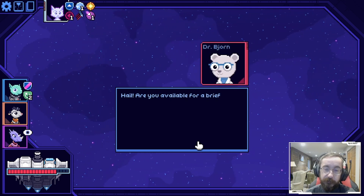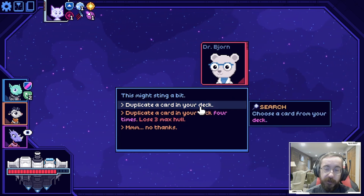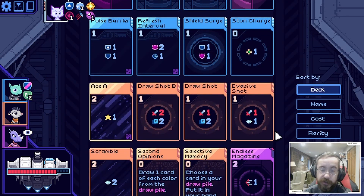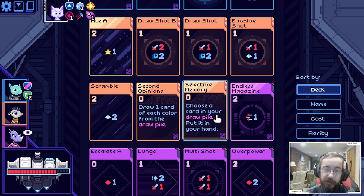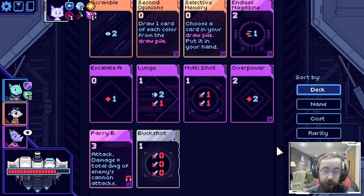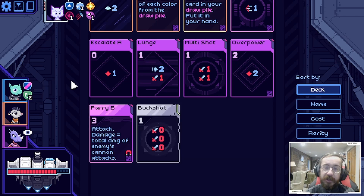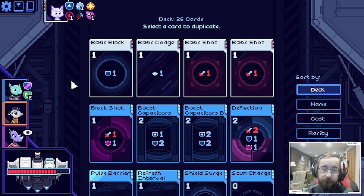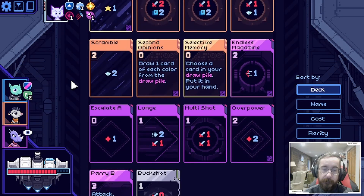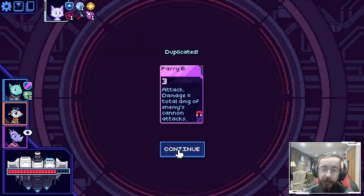Getting a hail from a research vessel. We can duplicate a card in our deck - what do we want? The selective memory and second opinions are really good. Duplicating parry wouldn't be bad either, especially because we retain it - that could be a big burst of damage.